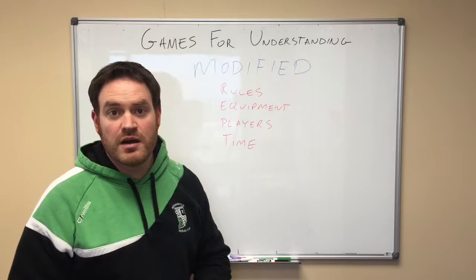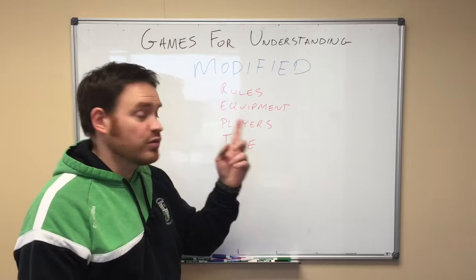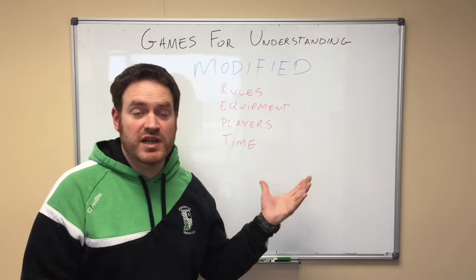A modified game looks like a full game, except we've made some changes — to the rules, the equipment, the players, or the time. An example would be a game that can only use ground hurling — we've changed the rules. Another example is backs and forwards — we've changed the players. We're usually also changing the time. Modified games: we modify something about a full game to create a new game.